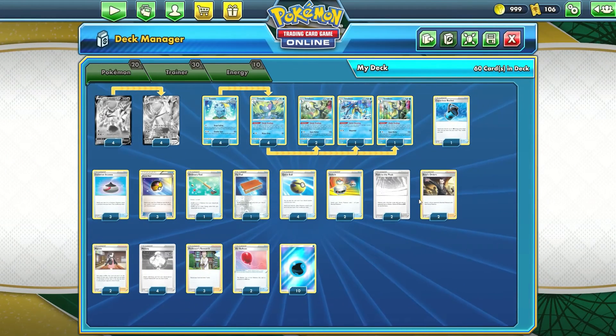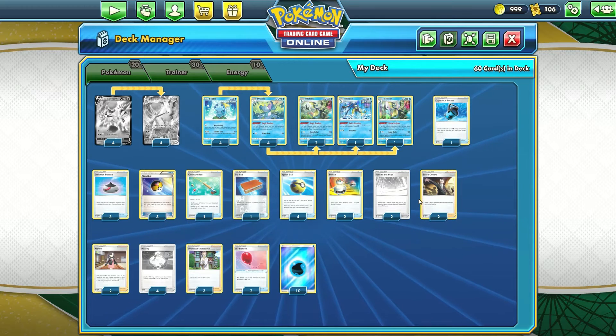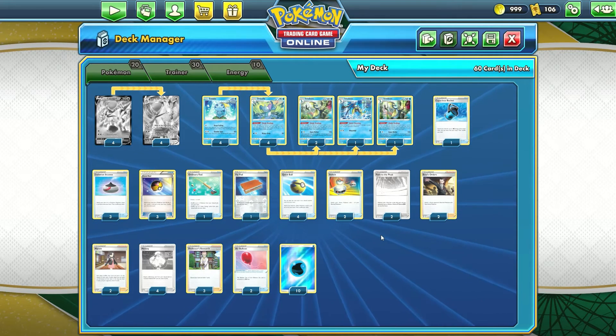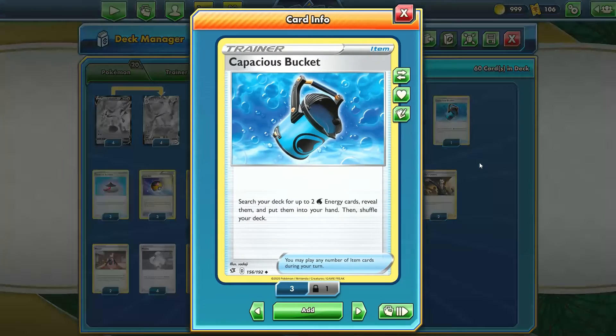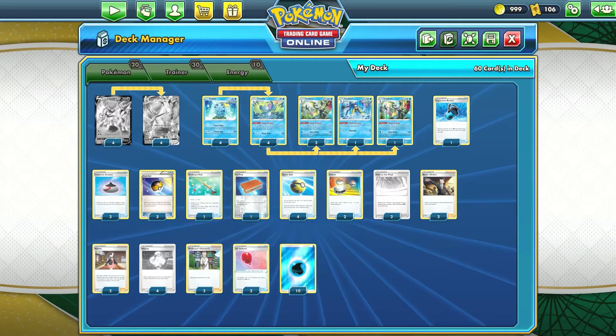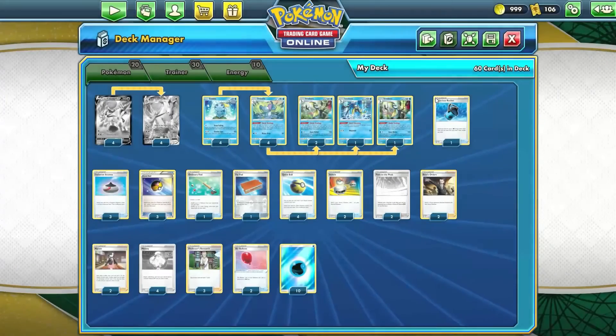Melanie is a really awesome supporter for any Water deck. For Item cards, we've got some interesting choices. We've got one copy of Capacious Bucket — some Inteleon engine decks run Energy Search, but because we're playing a Water-type deck, we can use Capacious Bucket instead. Same thing as Energy Search, but we get to grab two Water Energy cards. This is great if we're looking for the energies needed to use Max Lance.